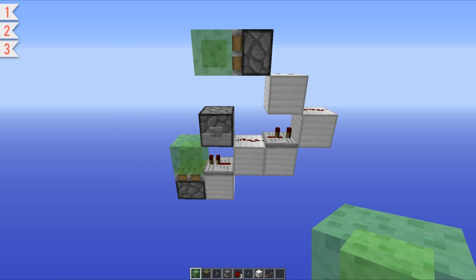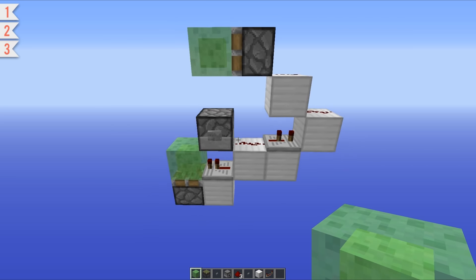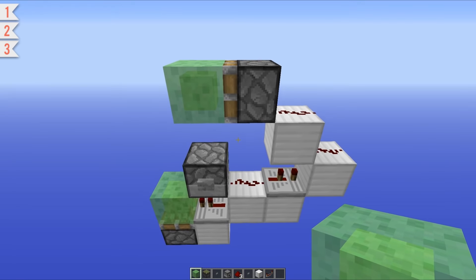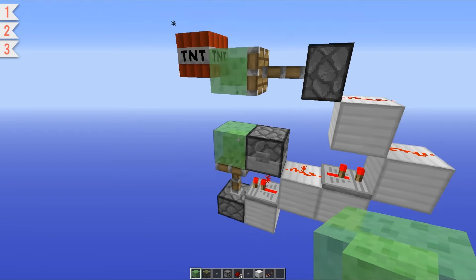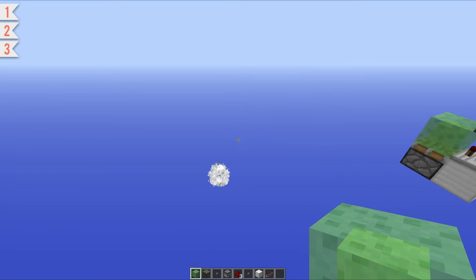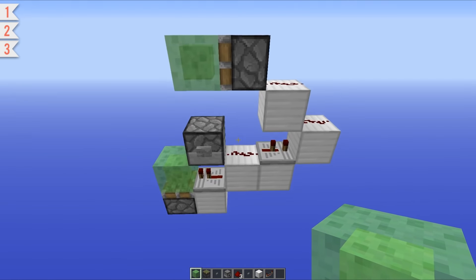This second set of designs is to do with actual entity launches — launching things that come out of dispensers and such. The first one we're going to take a look at is the TNT cannon. This was designed by NiceMarkMC, who really is a very good YouTuber, and this design is absolutely brilliant.